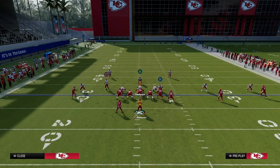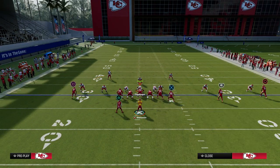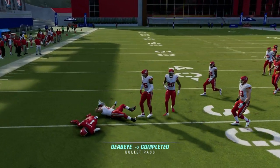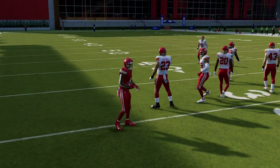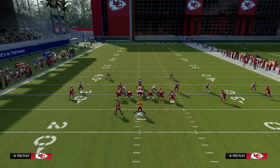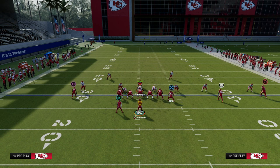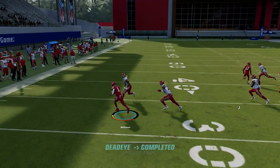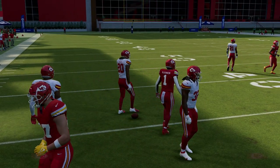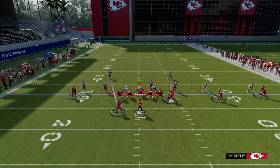If they are going to run man coverage and it's going to be the safety, another nugget about this formation is you can quick throw to the running back if that linebacker is not in place. For example, if they send five, which is very common this year, you can dot it with this play. Because the safety is the guy manned up on him, the quick throw wheel is actually really effective for attacking man coverage. You can block the running back to pick up protection, or send him on a route to quickly beat any blitz they run.